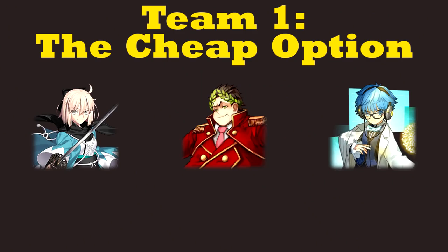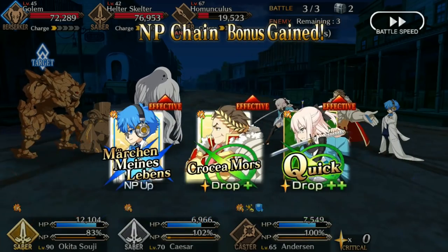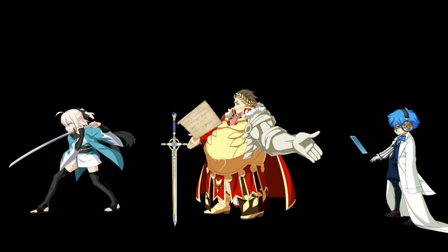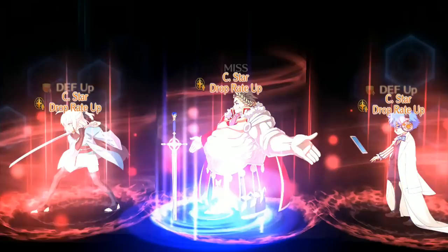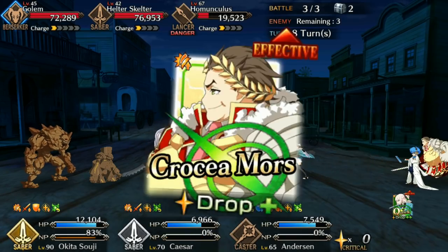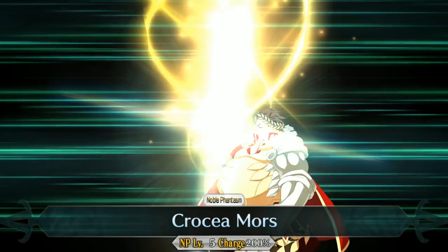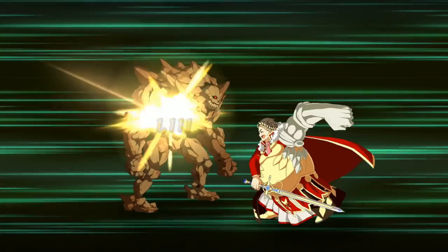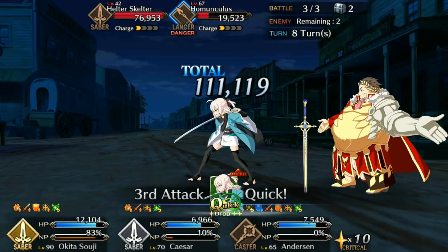If you're a new player and you luck into an Okita, you can assemble a fairly robust team right away. Caesar and Hans are both low-rarity servants with strongly synergistic kits. Gaius has NP damage and attack steroids, which combined with Okita's Quick buff will give you some crazy NP turns. He also has a targeted crit buff that amps Star Gen, though it comes with a defense debuff — so if you mess up, Okita's gonna be in a world of hurt. Hans has crit synergy and an NP that can offset your team's frailty. It's a very cost-effective setup.